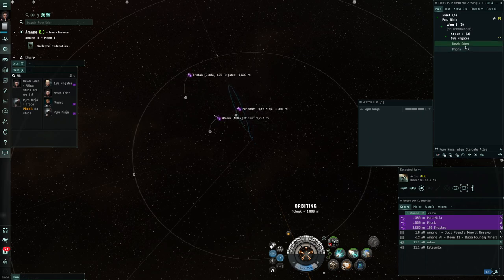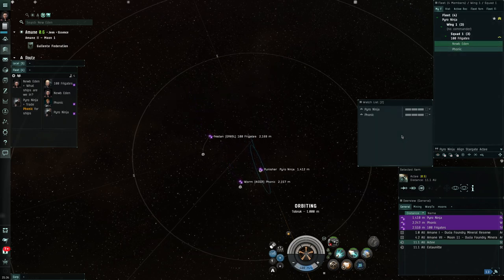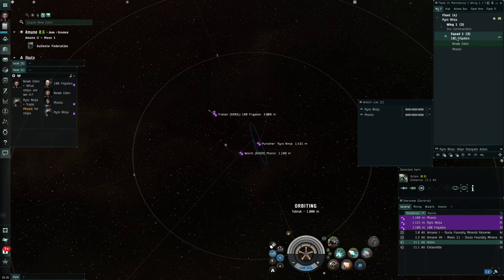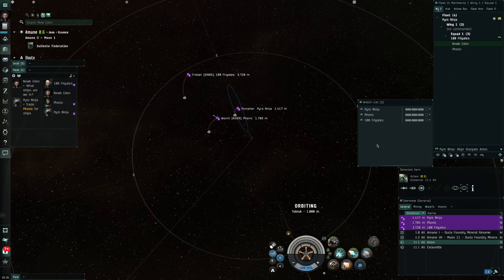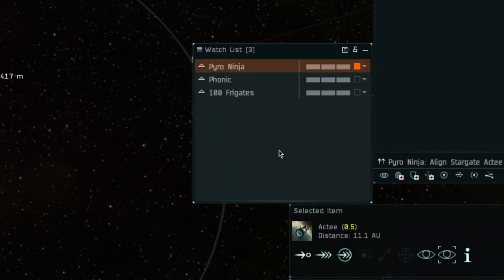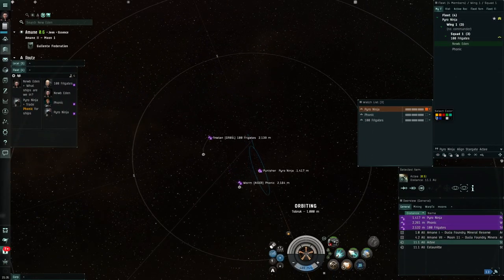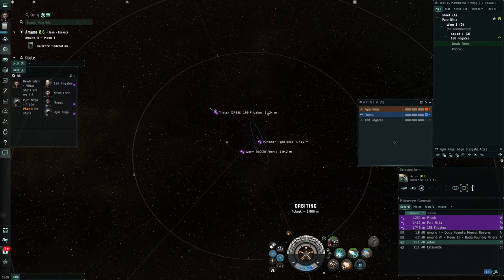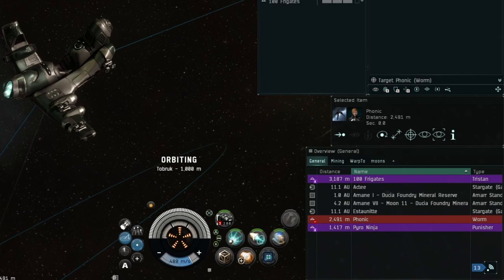From the watch list you can right-click and orbit your anchor quickly. In a small fleet you might add everyone - you can Shift+click and drag multiple pilots in at once. You can also highlight people in different colors: for example, your FC and anchor in one color, your logi in another. That way if you get lost or float off, you can quickly identify and warp back to your anchor.